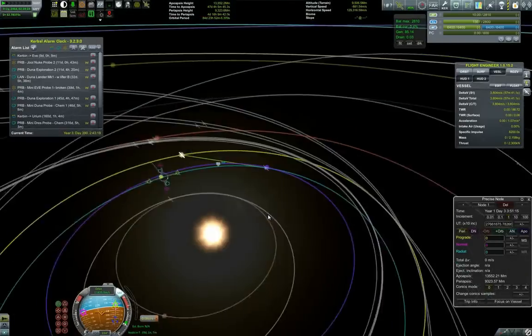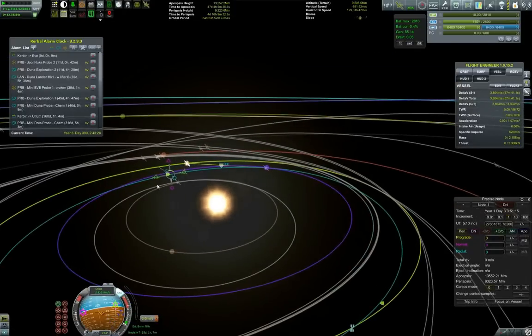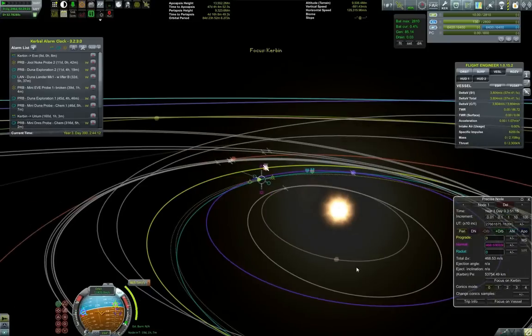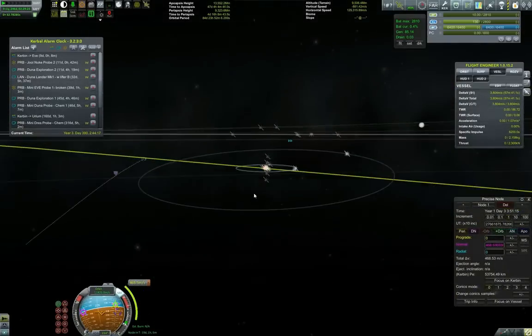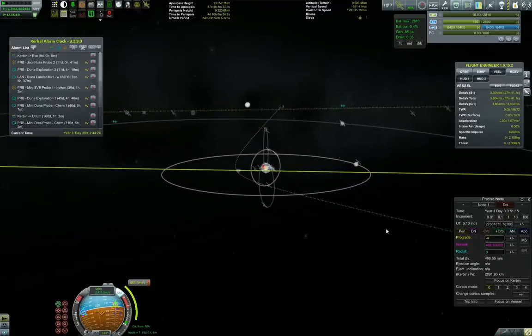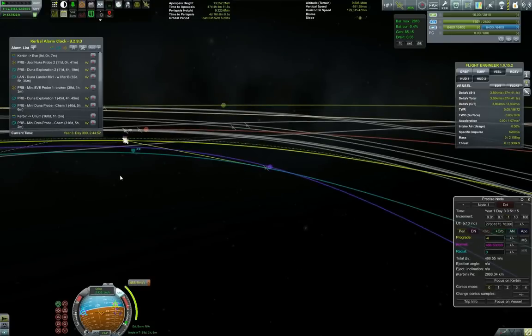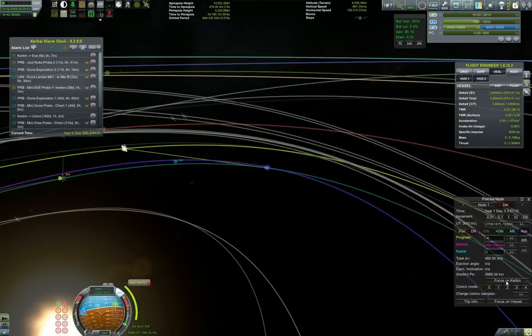Let's put another encounter at the ascending node or descending node. Now tweaking a little bit to make sure that we get an encounter with Kerbin, fiddling a little bit. And I want to make sure that our Kerbin encounter becomes as close to Kerbin as possible, because we want to basically perform an aerobrake capture. I think it's fine as long as we don't get torn up too far.